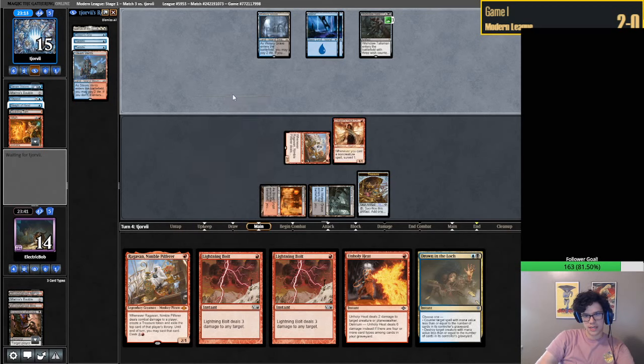Definitely just going to yield to the end step - we'll bolt them. We'll turn on this DRC, put them down to 12. We attack for 5, that's them at 7. We'll hold up this Drown and Lock the rest of the game. As long as we're able to counter a Wish, we are fine - that's what we need to be concerned about.